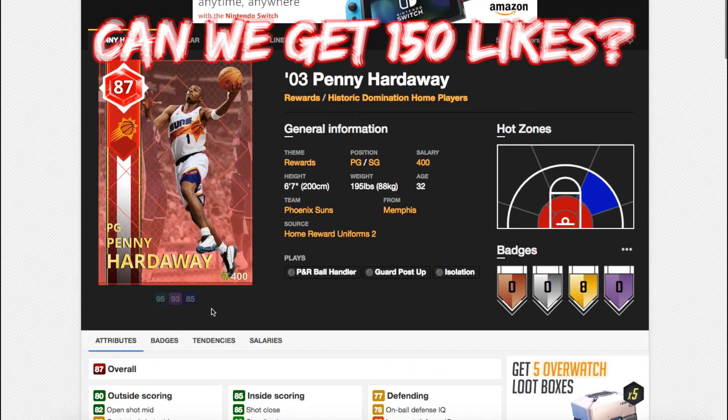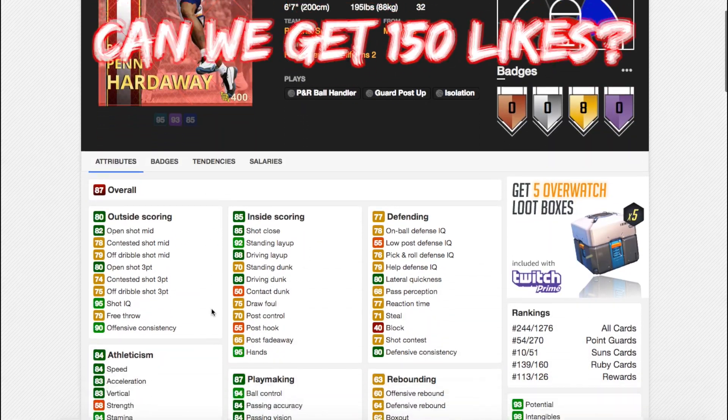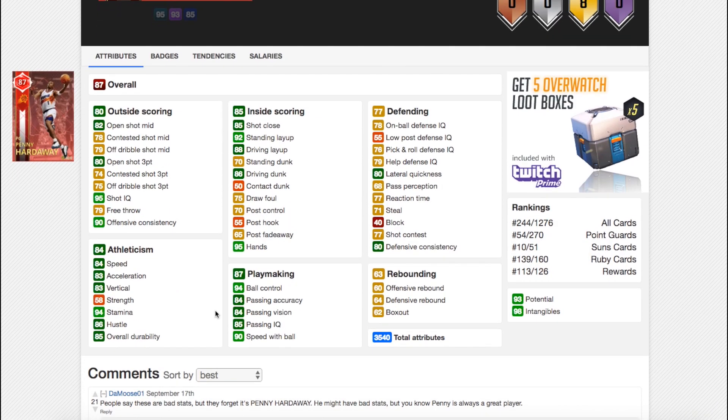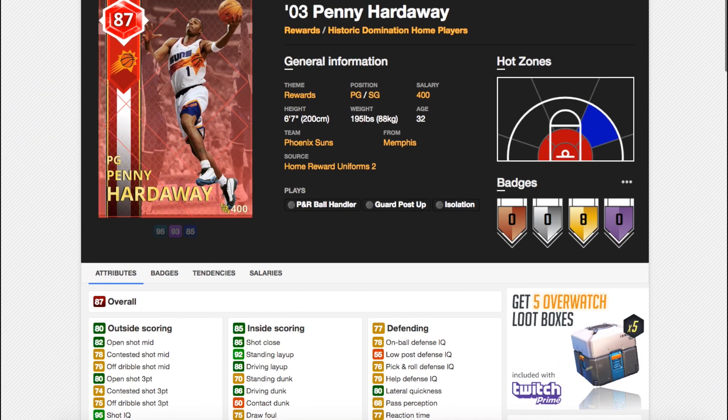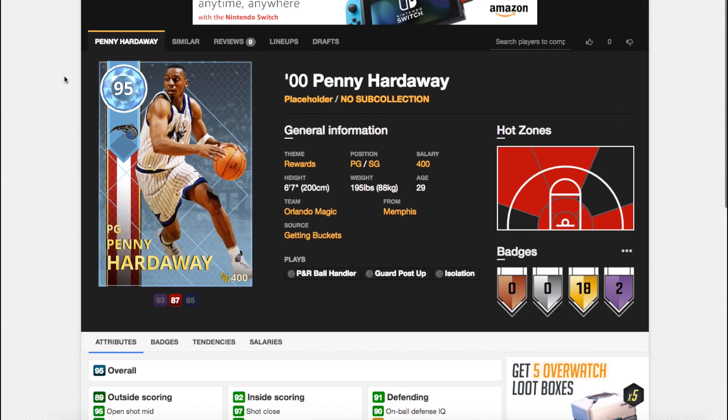So there is a Ruby Penny — I still haven't got this card — and this Ruby card, which is free, is one of the toughest cards to play against. This card dominates absolutely dominates in game. He's one of the toughest players to come against. I play small forwards as point guard stoppers just as Penny stoppers, that's the only reason.